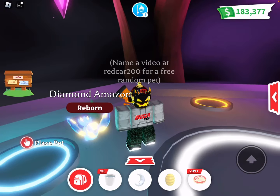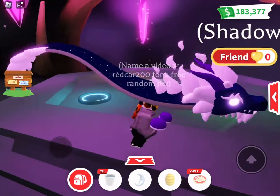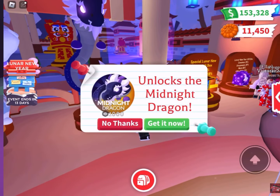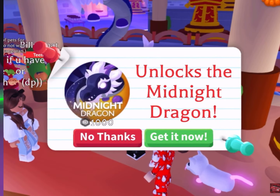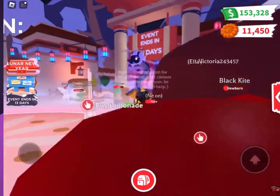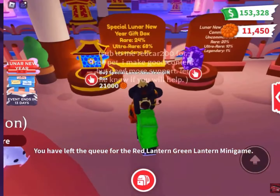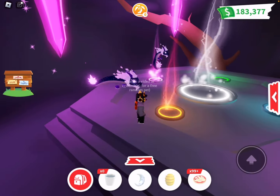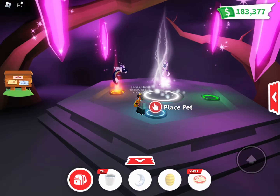All right, we are moving on to neon number two — we have a Midnight Dragon. Midnight Dragons cost a thousand Robux to obtain and they were in our lunar event this year. The problem with the Midnight Dragon is that I do not like how super tall it is — it's like too tall. This is probably the tallest dragon we have in Adopt Me because it goes out of the house, it goes out of the shower, it's everywhere — but it is awesome.